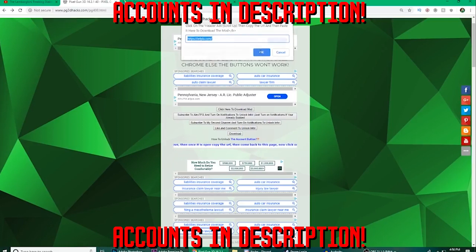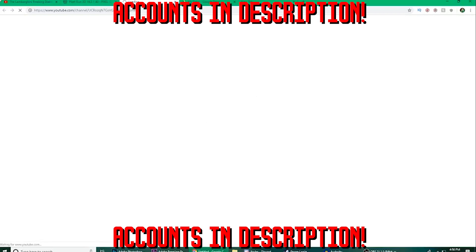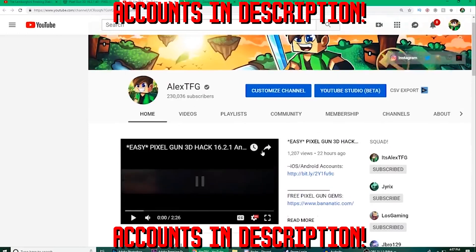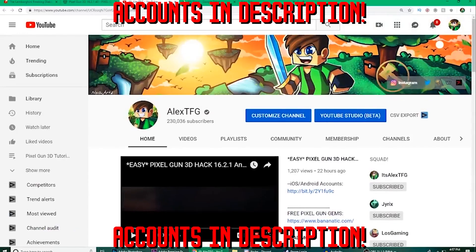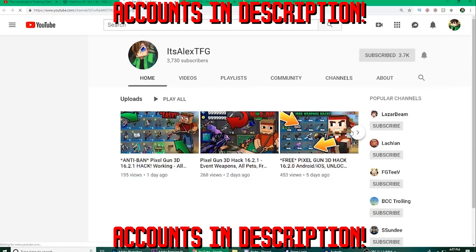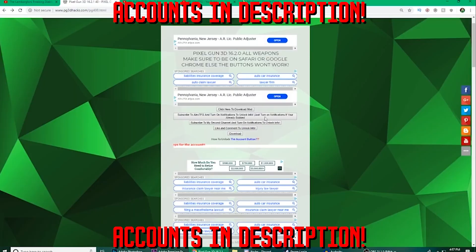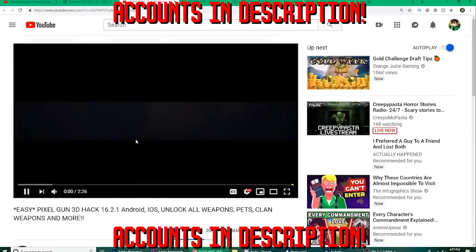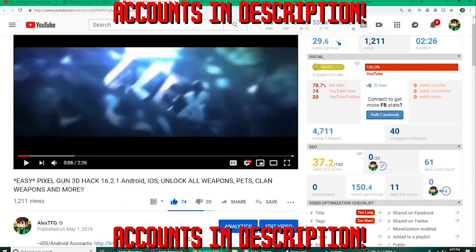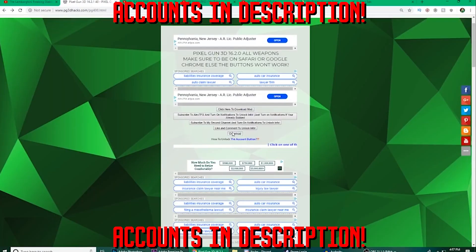Click OK, then all you have to do is subscribe to my channels. If you're already subscribed, just click the notification bell, then go back. Do the same thing with the other button — subscribe, turn on the notification bell, go back — then like the video.